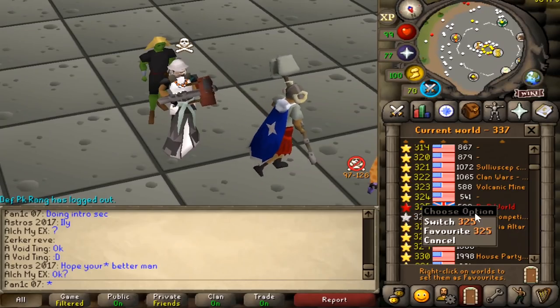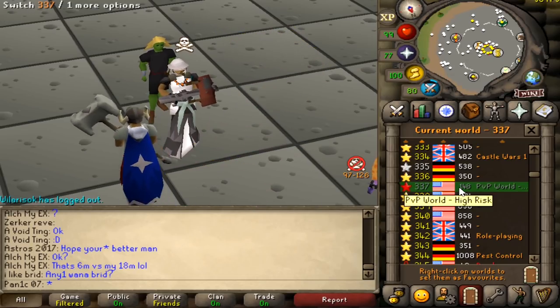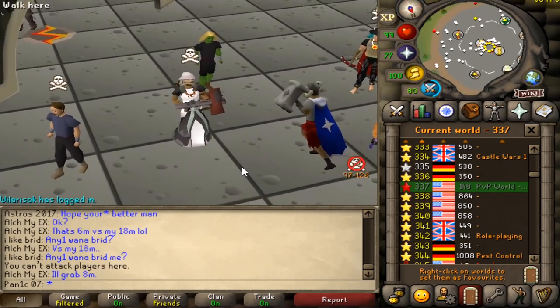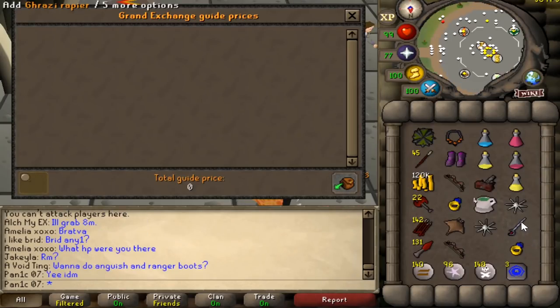In this PvP world I have like a thousand ping, which is not ideal. However, in the high risk world 337 - the US world - I only have about 300 ping, which isn't too bad. So today we're going to be trying to get as many risk fights as we possibly can.